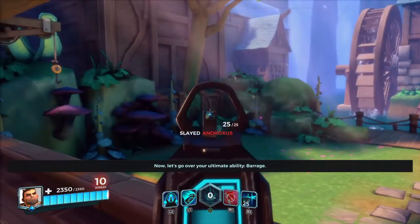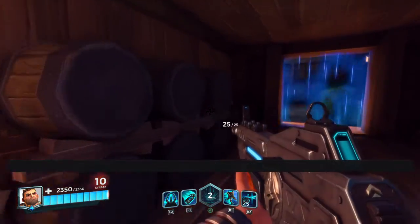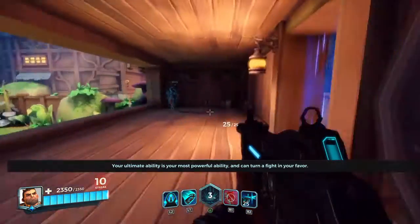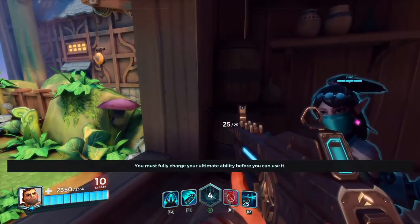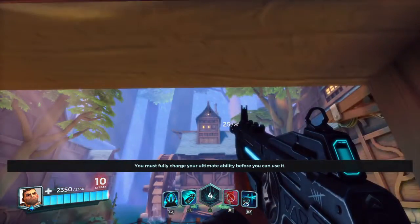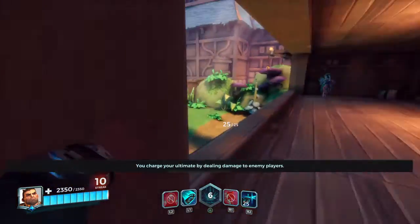Now, let's go over your ultimate ability, Barrage. Your ultimate ability is your most powerful ability, and can turn a fight in your favor. You must fully charge your ultimate ability before you can use it. You charge your ultimate by dealing damage to enemy players.